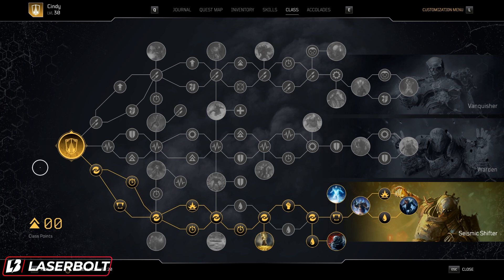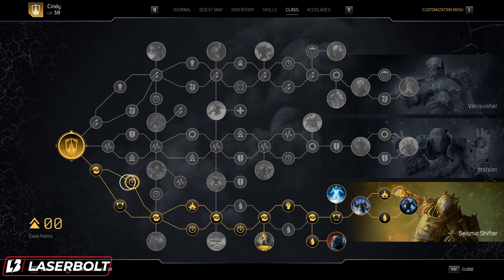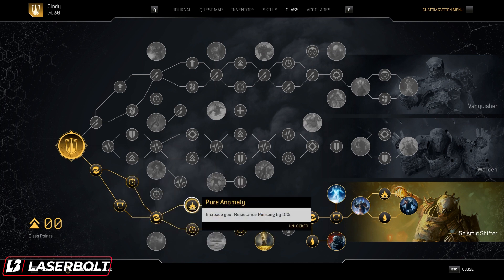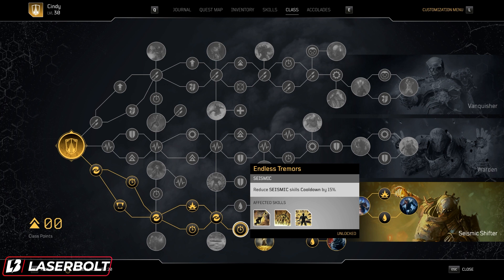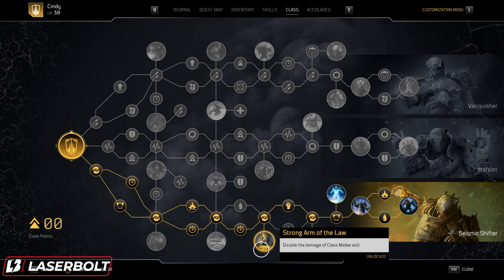Now let's take a look at our skill tree. We are going to be going kind of all bottom tree. We have Anomaly boosting our Anomaly, Skill Life Leech to get health from skills, and cooldown reduction to our Earthquake and Impale. We're also picking up another Anomaly boost, Resistance Piercing to help with elites, and a cooldown reduction for Gravity Leap. With Foul Fast, we get another Earthquake and Impale reduction. Theoretically, we're going to be able to do a ton of damage with a total of eight skill usages.